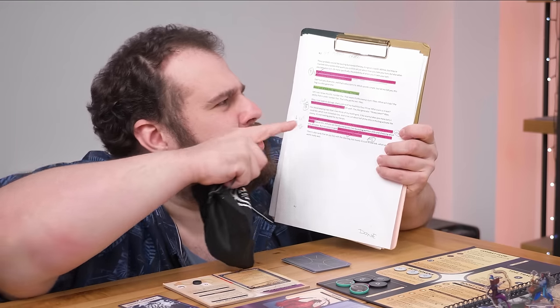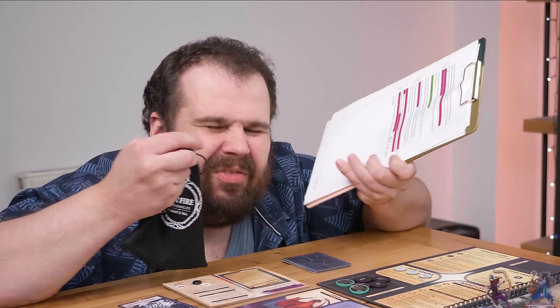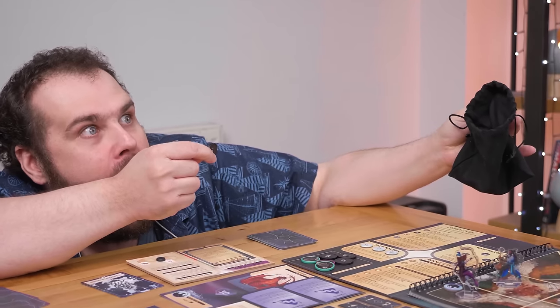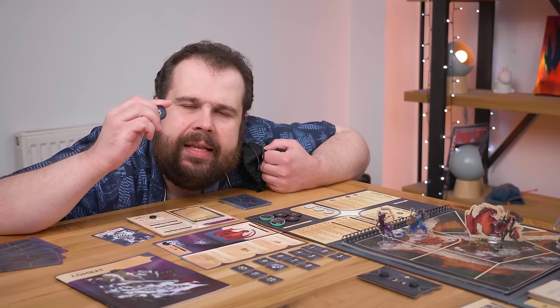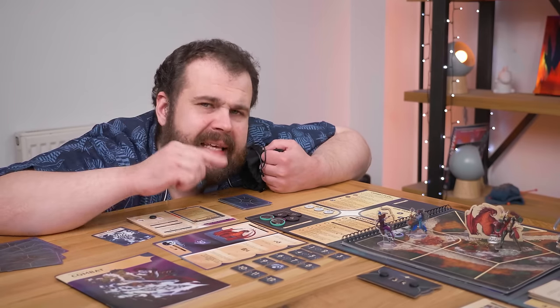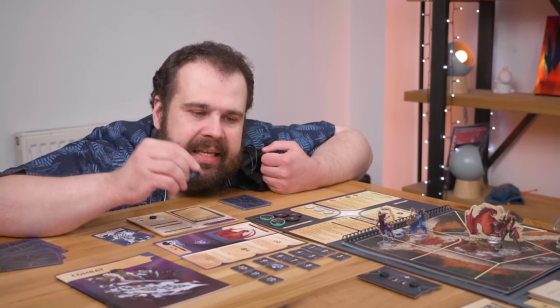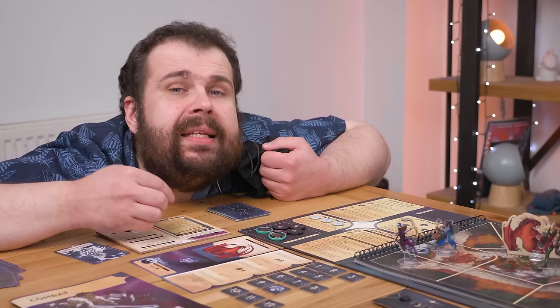Here I wrote in the script some sort of dubstep aggressive YIKES montage, but I've run out of time. So imagine this music and me putting my hands in the bag and going... Let's say I draw chit number five — that means it's the enemy's turn. Yikes. What will it do? The ability on number five — that's the painful one. Double yikes.